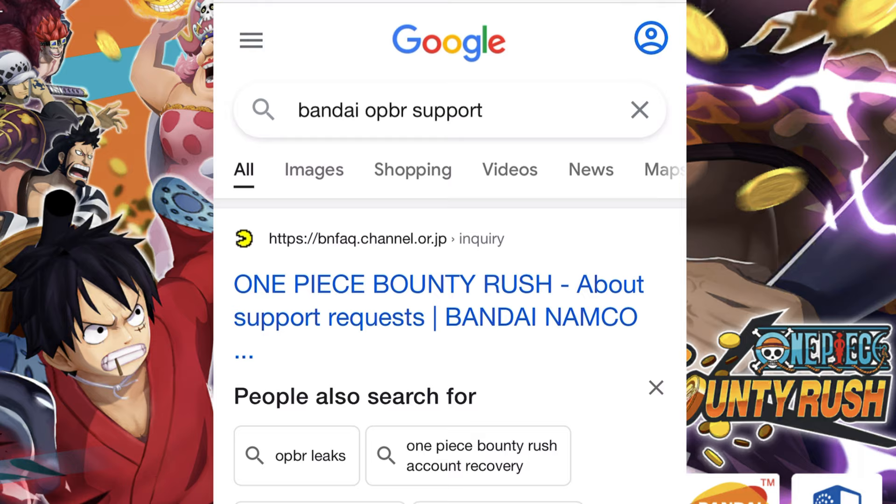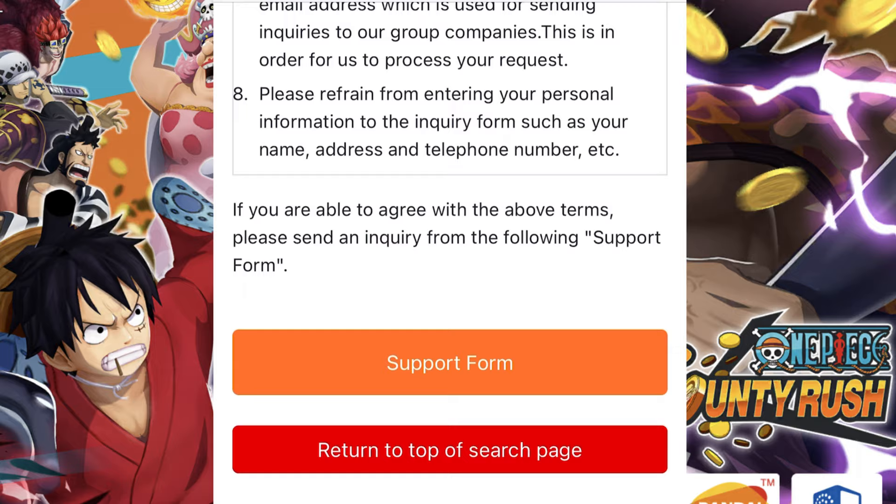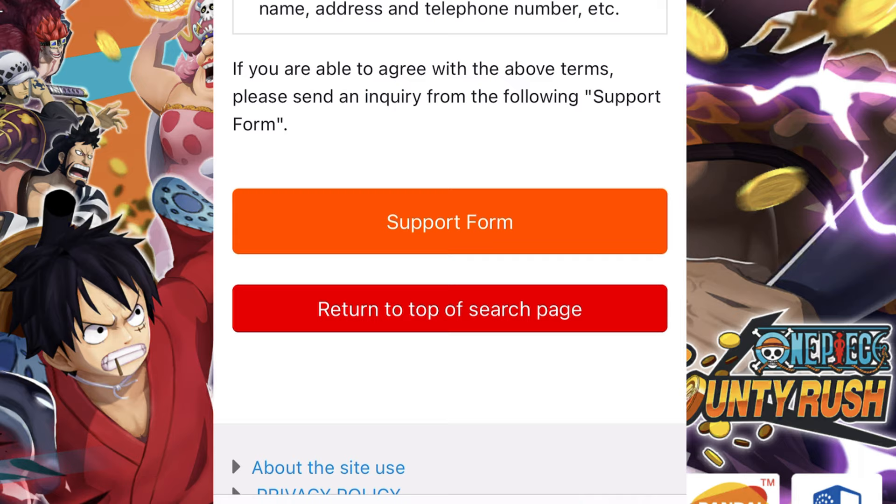There are two steps. For step one, go to Google and search 'Bandai OPBR support.' The first page that comes up is https://bnfaq.channel.or.jp — One Piece Bounty Rush support by Bandai Namco. Click that, then scroll down and you will see a support form button in orange. Click the support form button.